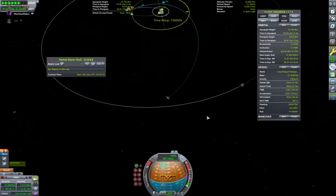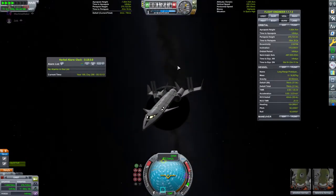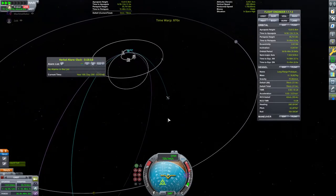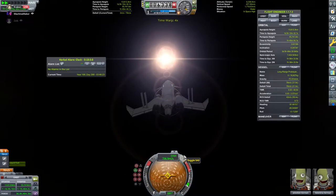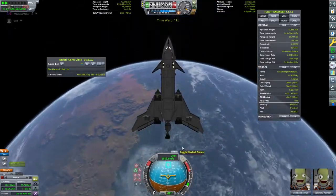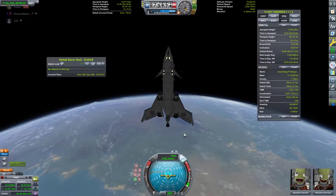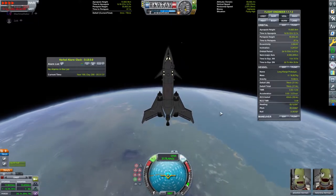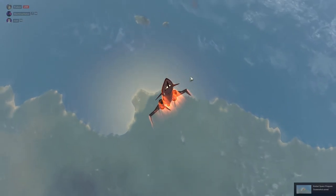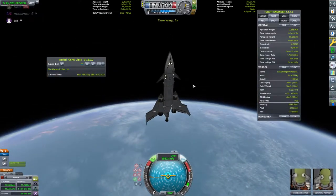Now we're hurtling back into the inner system — there's the Mun again. I love the views of gravity assists; they're a lot of fun to pull off, and it's really cool just to see you swing by the planet, gaining or losing orbital energy as a result. This is the first Kerbin aerobrake right here. I decided to split it into three aerobraking passes to lower the heat and strain on the spacecraft, because if you just come in one attempt screaming into the atmosphere, odds are parts would get destroyed — and I feel that isn't really in the spirit of the challenge.